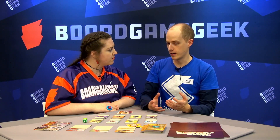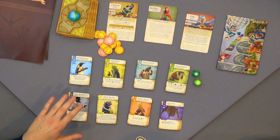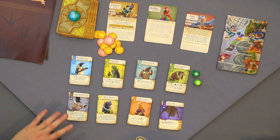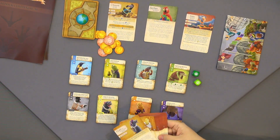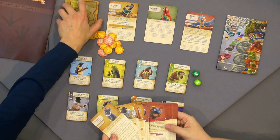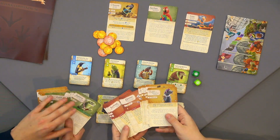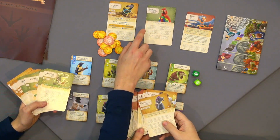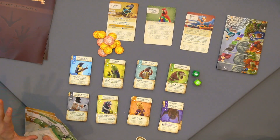They are kind of like character abilities. Each player will get dealt one at the start of play and they will have unique player abilities for the whole game. Each card is completely different, so that's adding a lot of replayability to the game. There are 55 unique abilities. The color indicates how complex they are — green ones are a bit easier to understand. For example, Shakhar here just has his hand size increased by one, so he draws up to six cards each turn.